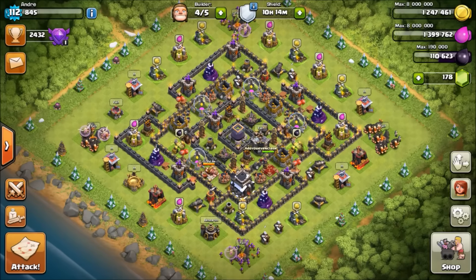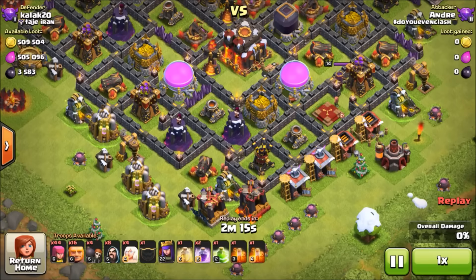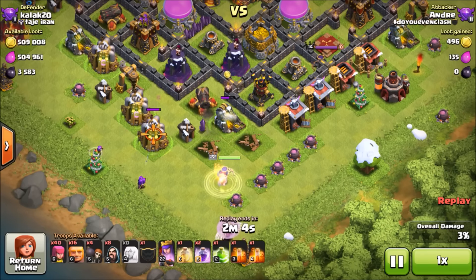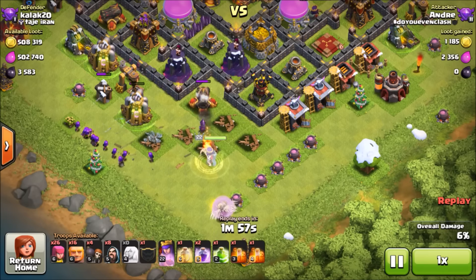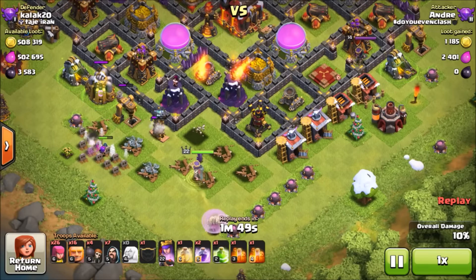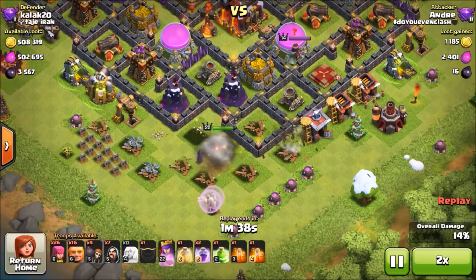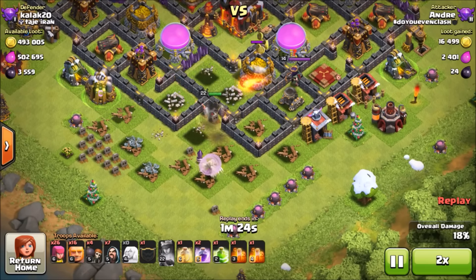For my second attack replay, we're going against a Town Hall 10 — one of the first TH10s I attacked. I was kind of testing the waters to see how the queen walk worked against all those defenses. Some people bring three healers, but I like to bring four because one healer is usually always going to die from an air defense or archer tower, and having four means I still have three keeping my queen up. With a Town Hall 10 and only a level 22 queen, a higher level queen like level 28 makes it easier to handle TH10s.